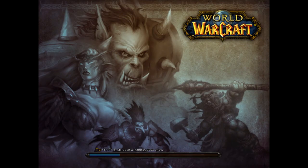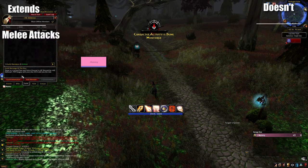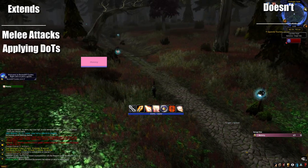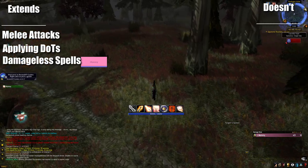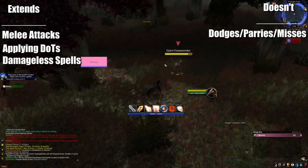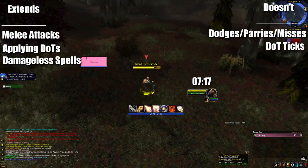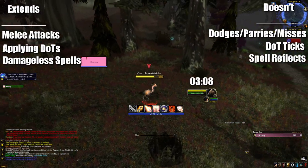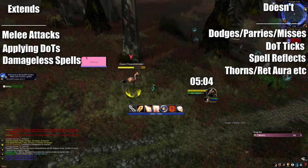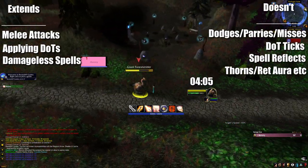Number three: hostile actions. If you want to kite a mob out of its spawn location and keep the leash from ending, any hostile action will cause the timer to extend. For example, if you melee a mob and it lands, this will extend the leash. Applying DoTs extends a leash. Damageless spells such as Counterspell or Distracting Shot also extend leashes. It is worth noting dodges, parries, and misses do not extend leashes as they are not successful hostile actions. Ticks of damage from DoTs do not, as they are not new actions. If a spell is reflected back at you, it also does not extend a leash. Damage from Thorns and Red Aura don't extend leashes as they are not actions. Basically, if you make a direct hostile action against the enemy, its leash will extend.